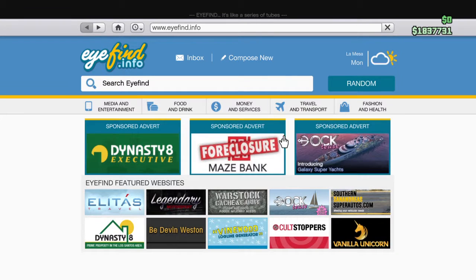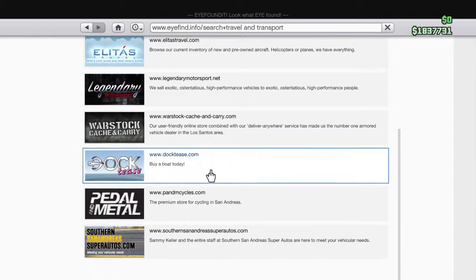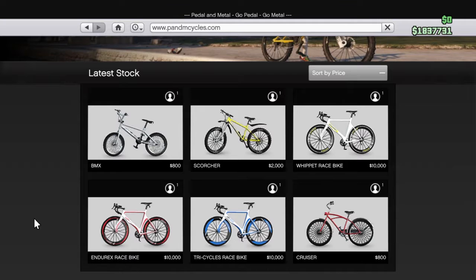Let's go all the way back and go to find vehicles. Go to Travel and Transport. Pedal to the Metal. There's no difference between these three race bikes except for the fact that they look different.